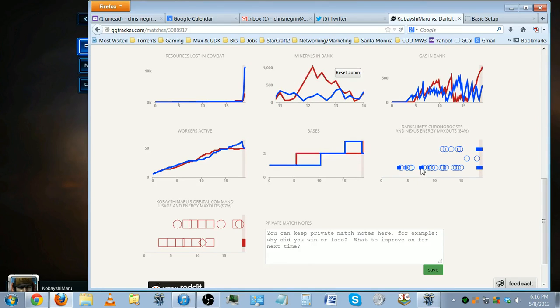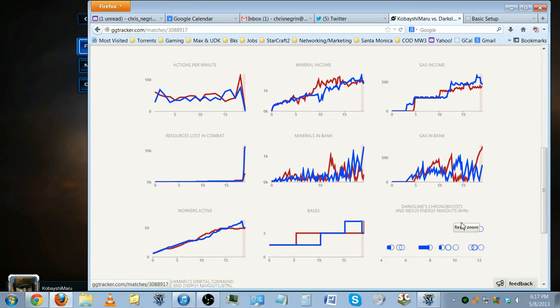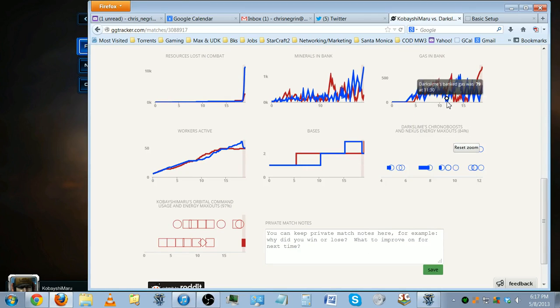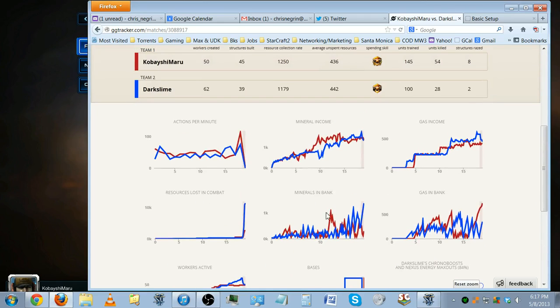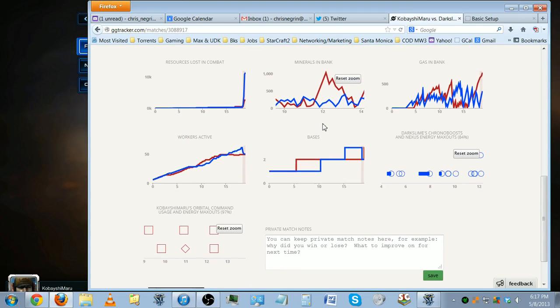Minerals stayed spent for the rest of the game — it was probably a supply block at the 12-minute mark. In gas in bank, he had a lot more gas banked overall. Workers active: we both did pretty well on that. He got on his third base before I did, but I saturated my bases pretty well as you can see in the mineral income. Nexus chrono I won't get into since that's all Protoss. In the orbital command tab, squares are mules, circles are scans, diamonds are supply call-downs. At the 12-minute mark I did a supply call-down, so it probably just hit a bunch of mules and got resources very quickly — but I spent them pretty quickly too.